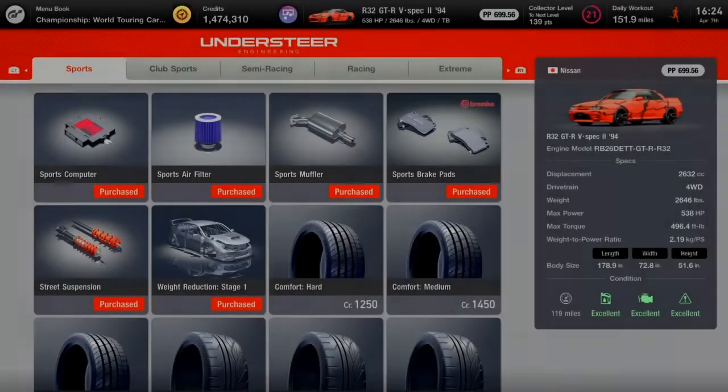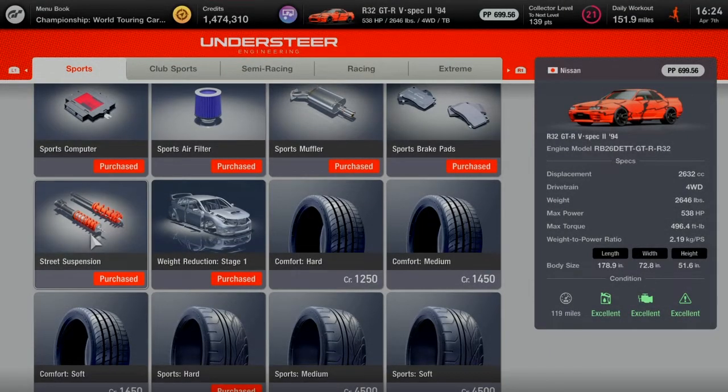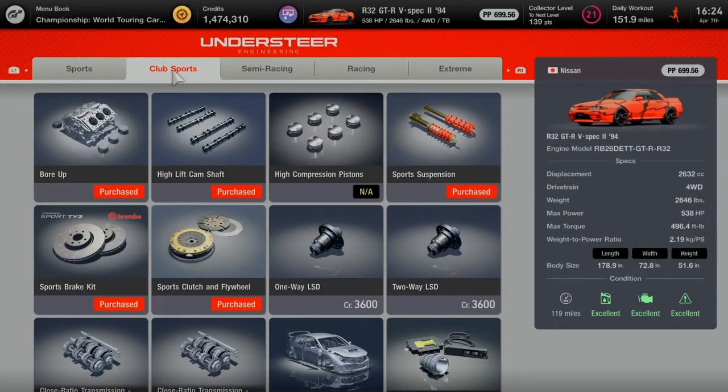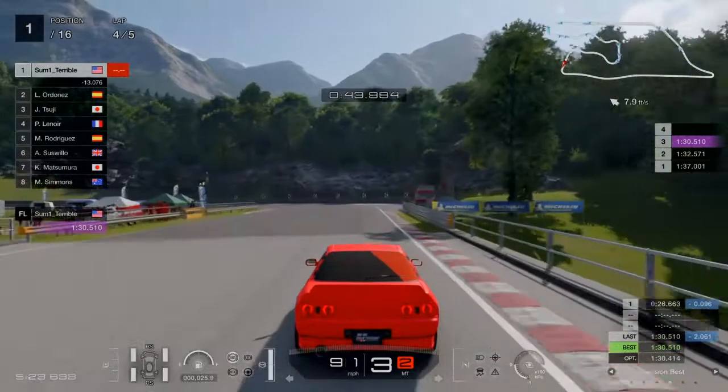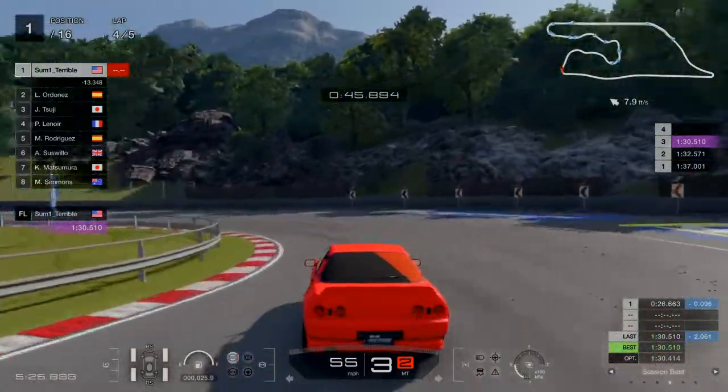What's up everybody, it's someone terrible today with a Gran Turismo 7 video where I want to show you how to use the low RPM turbocharger to your advantage. This thing is just awesome and gnarly — you want to shift a bit differently when using it to properly get your full turbo on.